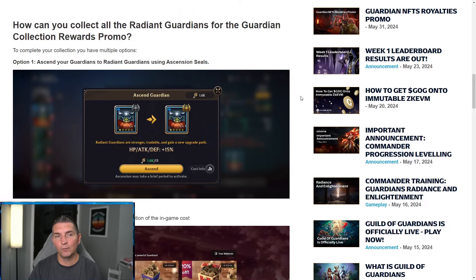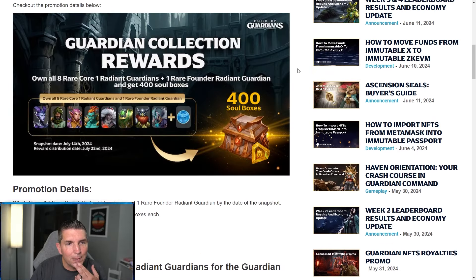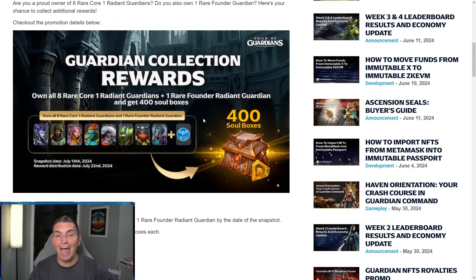How can you collect all the radiant guardians? To complete the collection you have multiple options — ascend your guardians to radiant guardians using seals. Do they all have to be radiant? Yes: you need all eight rare core one radiant guardians, as well as one rare founder radiant guardian. So you're going to have to use some of those ascension seals.